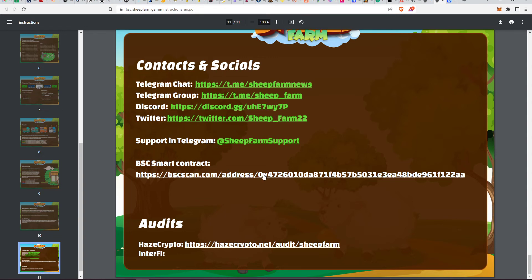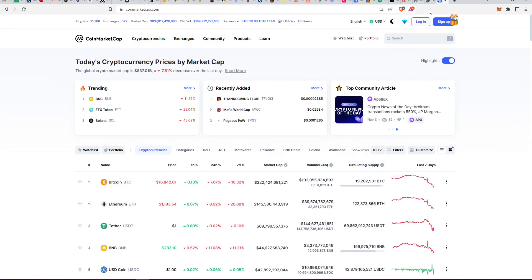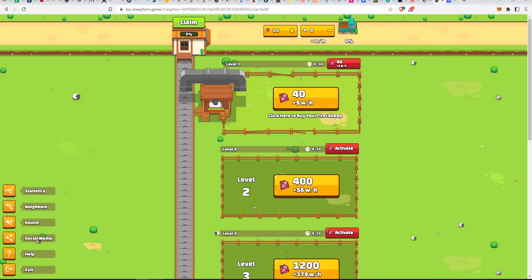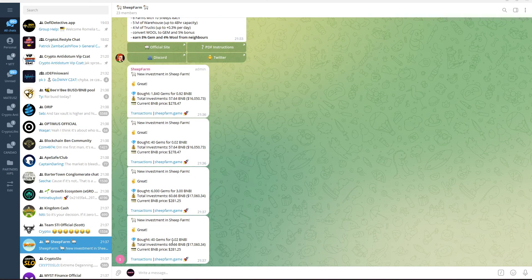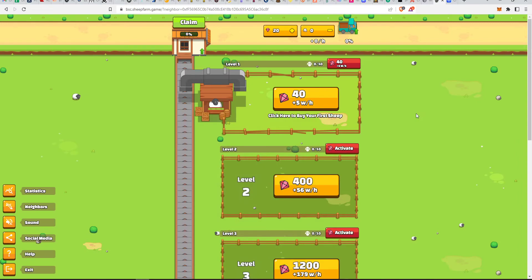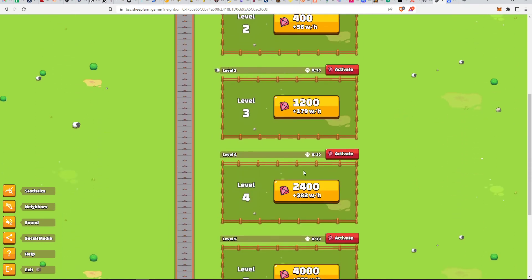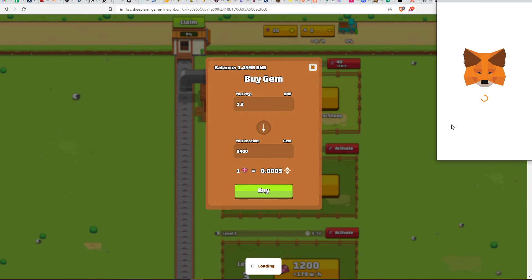The TVL is going fast — it was at 57 BNB when I checked; it was only 10 when I first looked. There's definitely some potential here. The Telegram only has 23 members so it's very early. I'm going in because it's fresh and I'm only using funds I can afford to lose. Let's buy 2,400 gems. Remember: always keep some extra BNB in your wallet for fees.